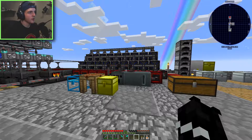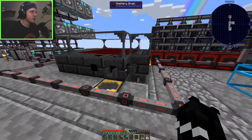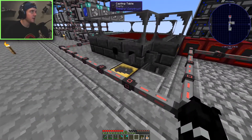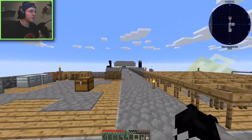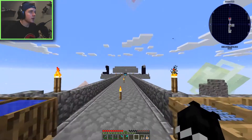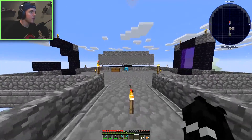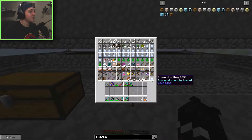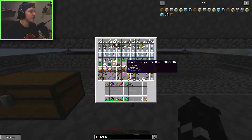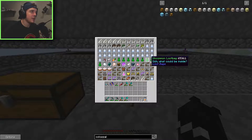Welcome back to another episode of Sky Factory 3. In the last episode we upgraded our smelter - added faucets, a basin, a casting table, and an extra layer so we can fill it up further. We also upgraded our mob farm to do everything automatically, and as you can see it's working quite well. We've got a bunch of stuff, we're starting to get a lot of ender pearls which is really good, and we're starting to get some inferium essence which I'm super happy about.